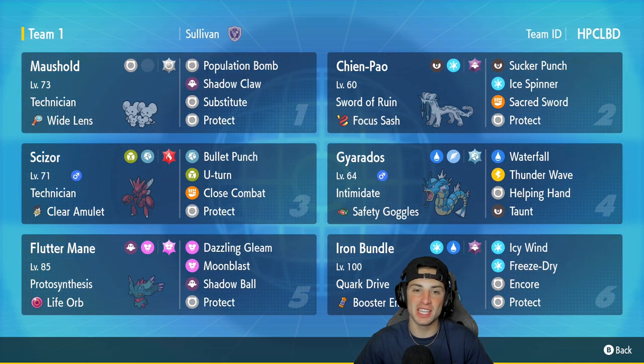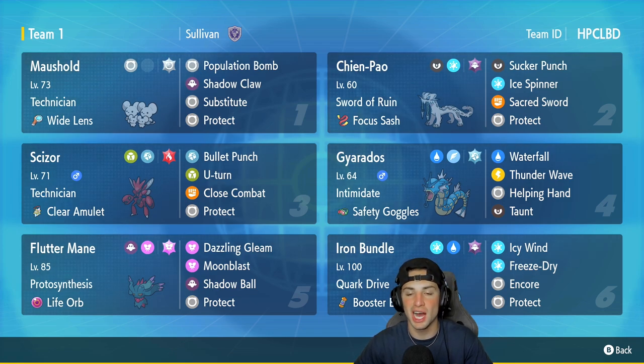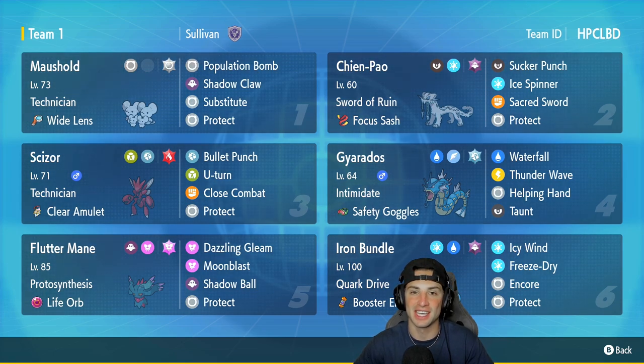Since we have about a week left in the rank season, I want to bring you guys an absolute banger of a team to help you push the highest rank possible on the ranked ladder. In today's video, we're going to be using a Scizor team — not just any Scizor team, a Chien-Pao and Scizor team. That combo is absolutely broken, but this team also features Fluttermane, Iron Bundle, Maushold, and Gyarados. Let's get after it.